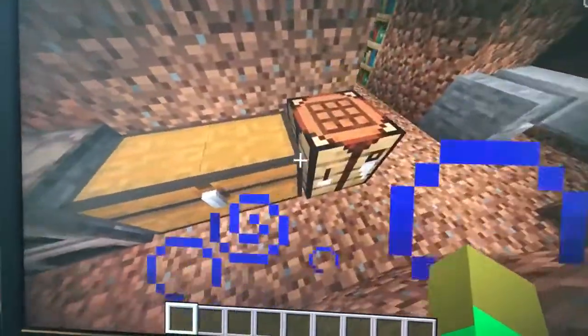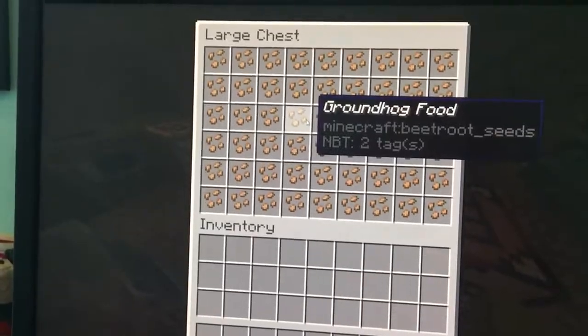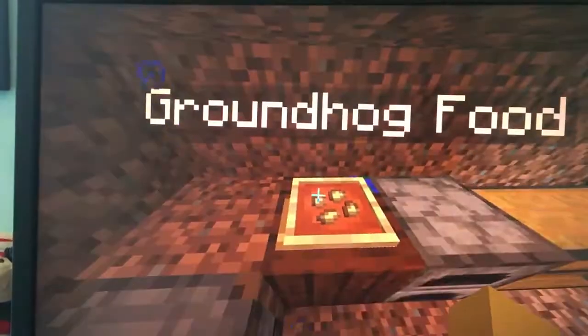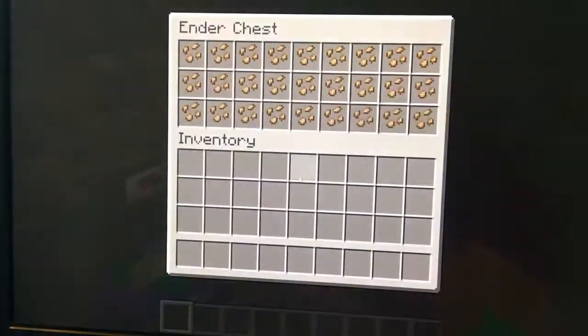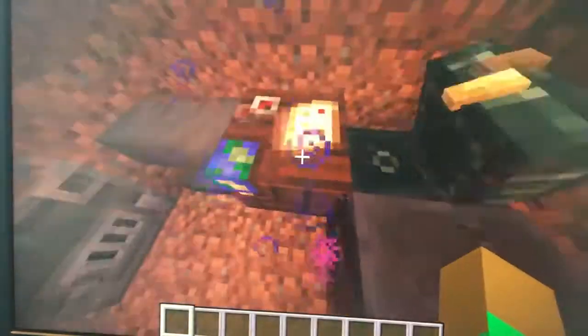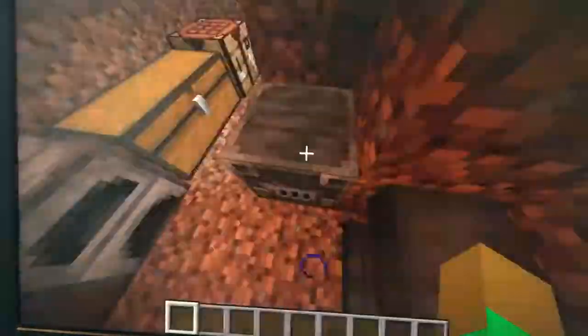Over here is the crafting table. This is the main room. Got a chest full of groundhog food, a furnace, a dinner plate with groundhog food, a smoker, a smithing table, an ender chest filled with groundhog food, a cartography table, an anvil, and a blast furnace.